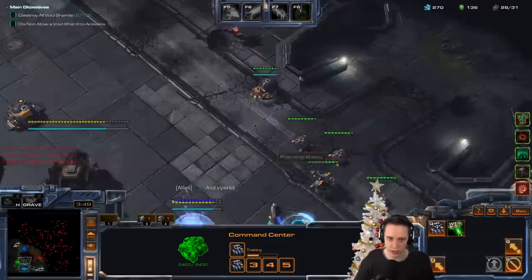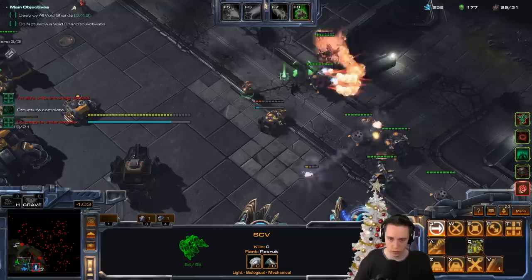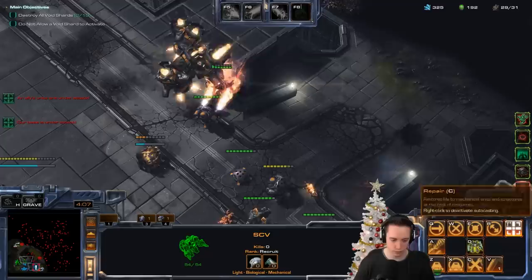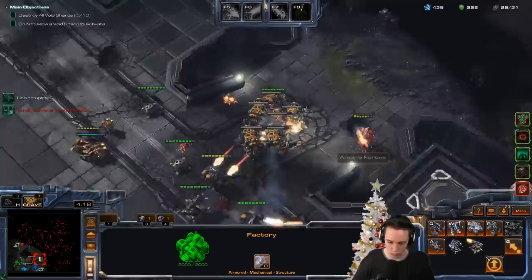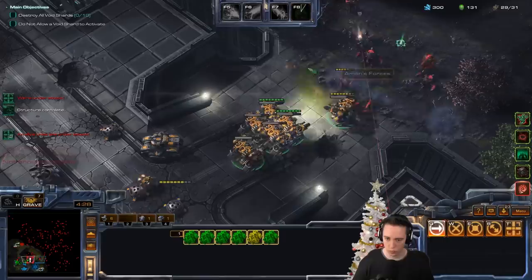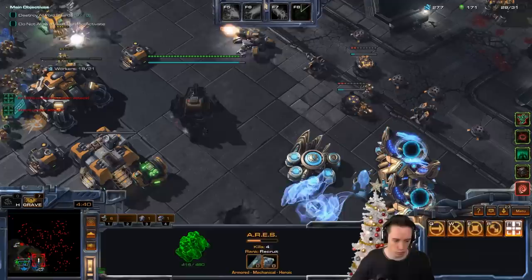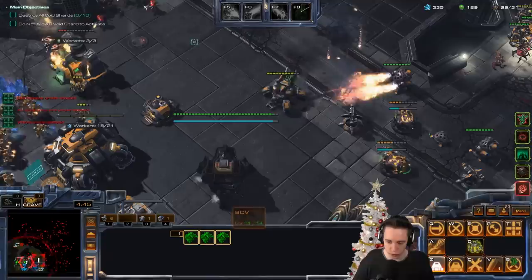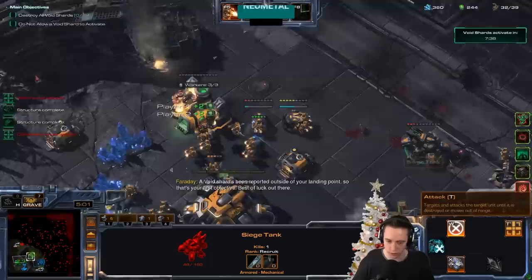I mean, you can fly over everything. As long as we don't die on the ground, I think we should be okay. There's the Void Re-animator — this is on your attack. I should have been building up already on this side. I didn't really do that until just now.